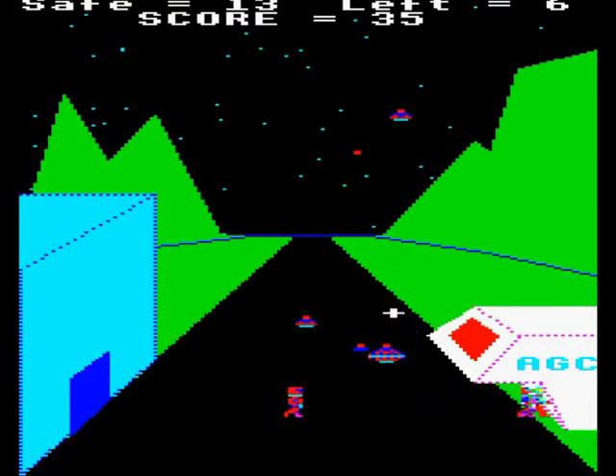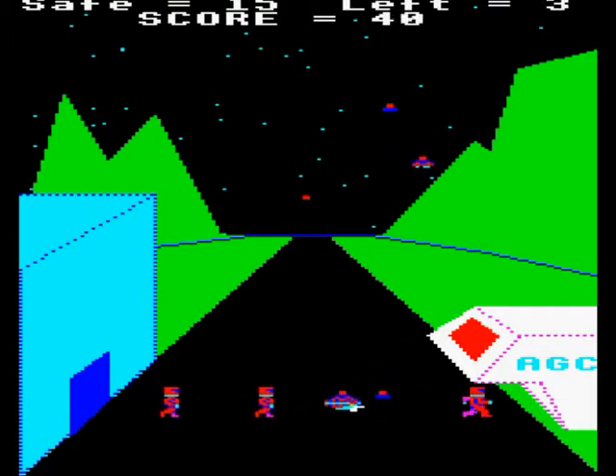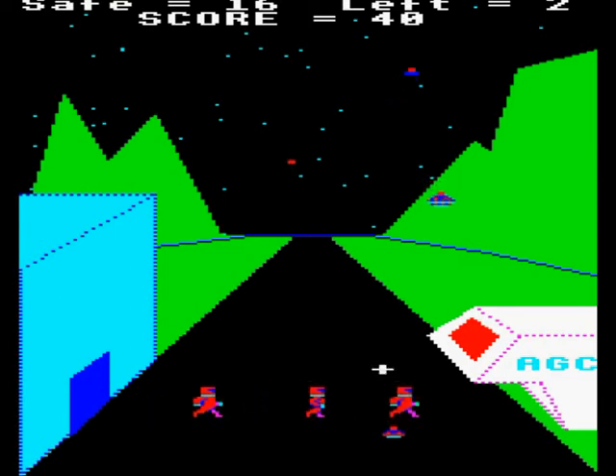However, there's a problem. Often, the aliens appear in the bottom part of the screen, right next to the colonists. And, inexplicably, if you try to shoot them, no laser appears.